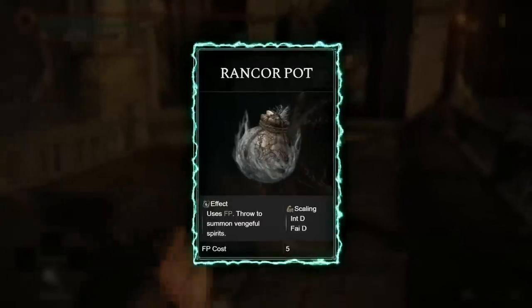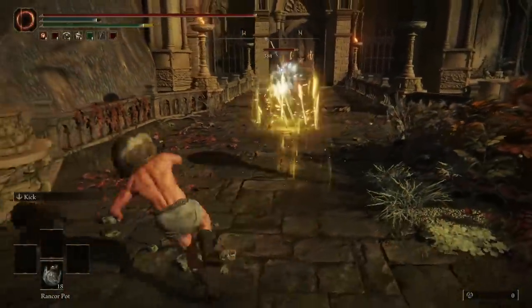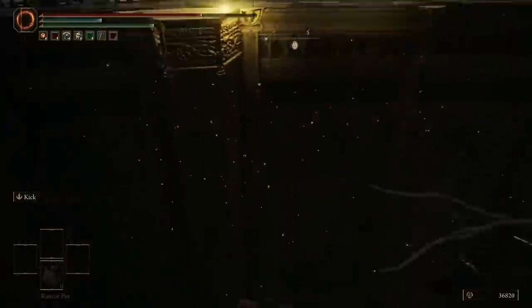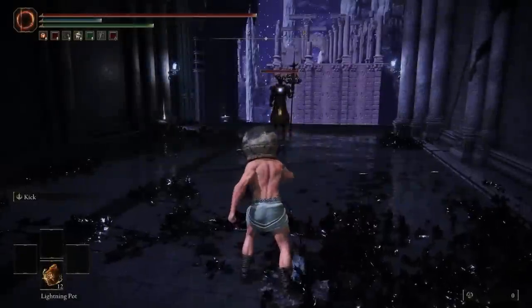On the topic of things that are not worth it, we have the Ranker Pots, scaling in intelligence and faith. The devs were probably laughing making some of these items — and you want me to use human bone shards to craft these? I'd rather throw myself off a cliff. D tier.